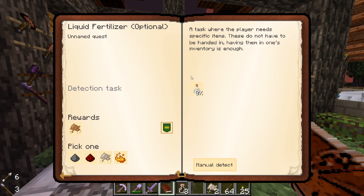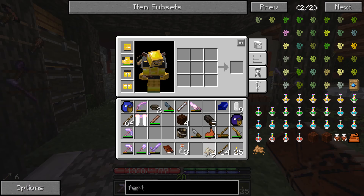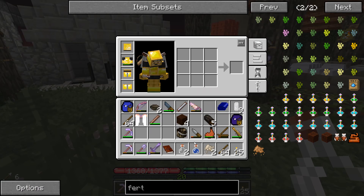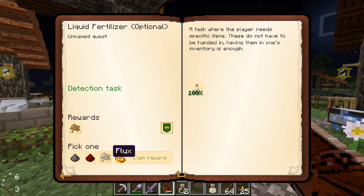We've got a quest for making nitric acid. This is saltpeter we got from sifting sand earlier - two pieces is all we need. Fill that up with water and easy peasy, nitric acid! Let's go for blaze powder as our reward.